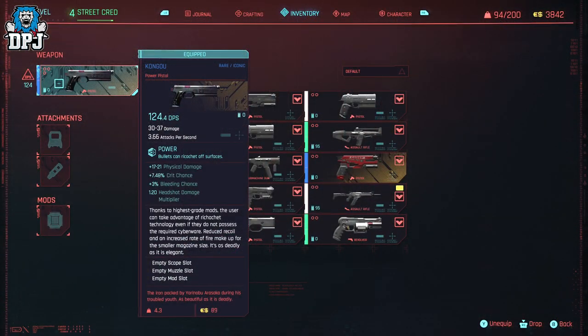This pistol is actually a very decent one. Compared to another rare iconic weapon, the Chaos, which I used a ton — although the Kongo doesn't shoot as quickly nor has the advantage of being a tech charge weapon, it still hits harder, has more DPS, and is way more accurate in my opinion. With 124.4 damage per second it's pretty good, and due to this being a power weapon, its bullets ricochet off walls. It has a plus 17 to 21 physical damage, a plus 7.48% critical chance, a plus 3% bleeding chance, and a 1.20 headshot multiplier.